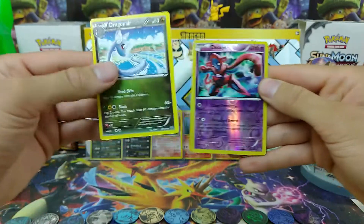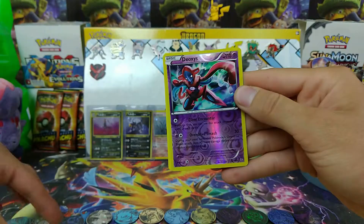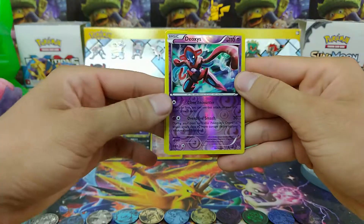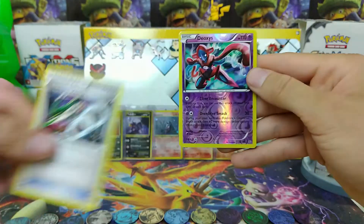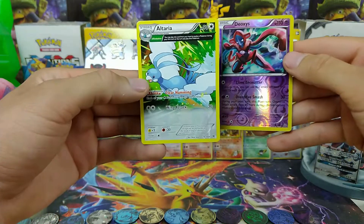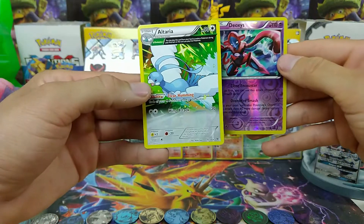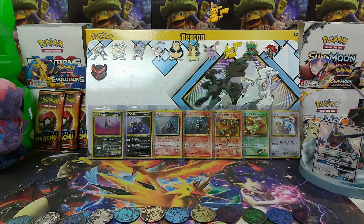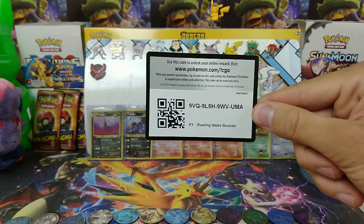Coming from the rear, we have Dragonair, Electrode, Rayquaza Spirit Link, and an Altaria semi-full art! Looking fantastic! Absolutely amazing! There you go!